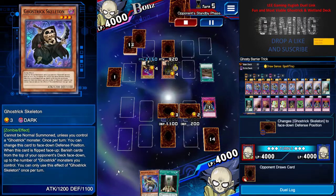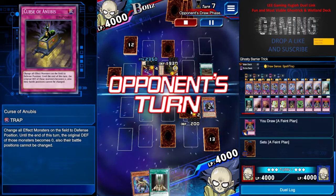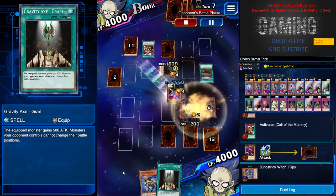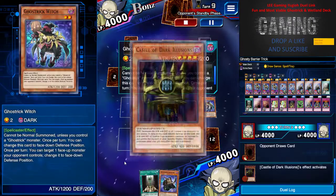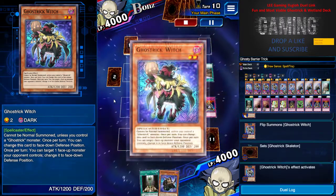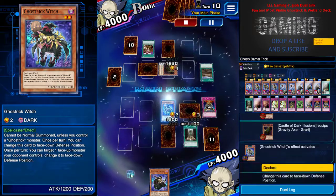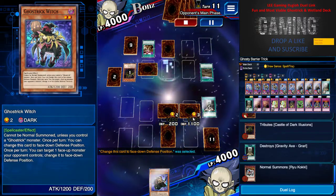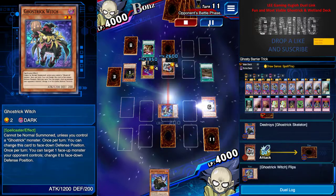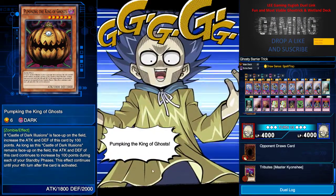He tries to attack me — I let it be. I have no immediate defensive play and I'm just trying to stall, using Gravity Axe. I call the Mummy, let it attack, and set some cards — preparation is always part of winning. Ghost Trick Witch turns monsters to face-down defense position. Gravity Axe knocks both of them to defense. I thought I could stall that turn but he has a tribute summon, so he's going aggressive.